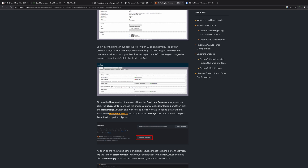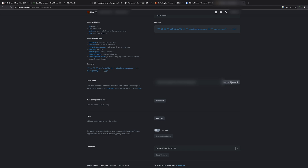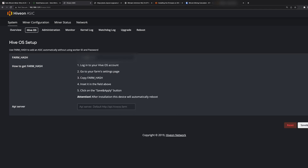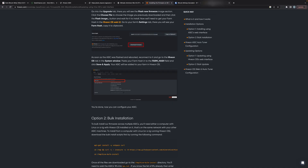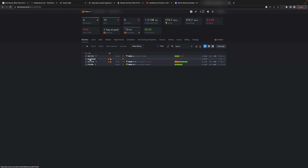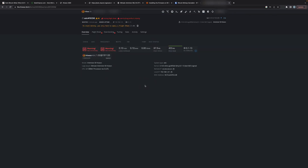The next step is to get our farm hash. I log into HiveOS and copy my farm ID. Back in the S9 miner interface — which now shows 'Hive on ASIC' — I click on HiveOS, paste my farm hash ID, and hit Save and Apply. Logging back into HiveOS and going to my farm, I can now see the ASIC is showing up and mining.